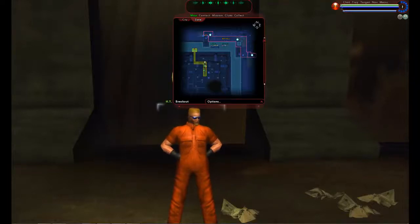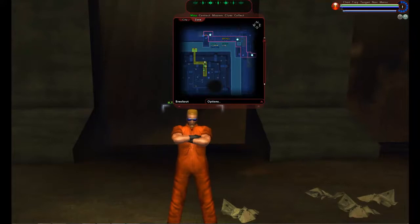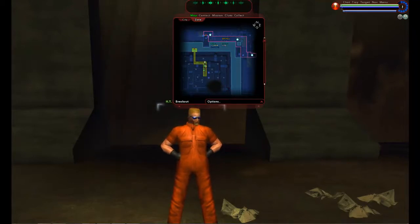Welcome to our tour of City of Heroes, or in this case City of Villains. We are on the original villain tutorial known as Breakout. It was retired in issue 21 and replaced with a hero-villain co-op tutorial that we'll visit on another video tour. Since this was an old character I created but never started, it was still in Breakout, so we get to run it and show you what it was like.